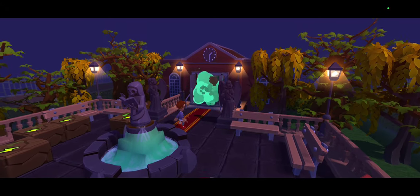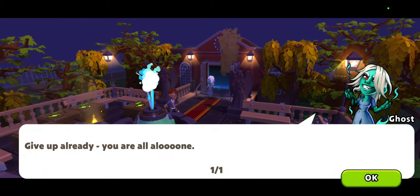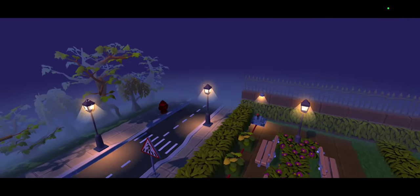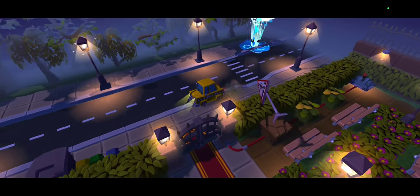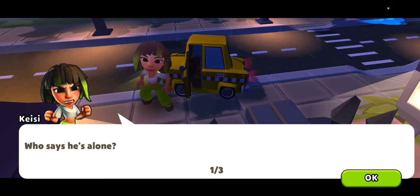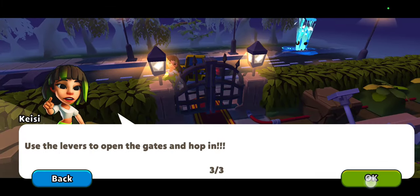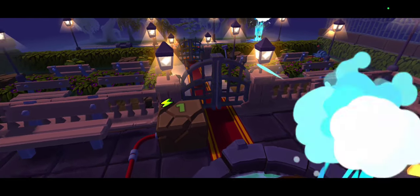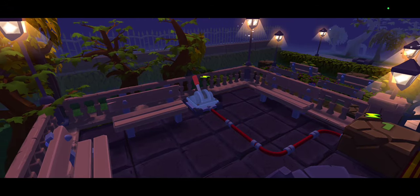Here we come out. Has the ghost broken the fountain and all? Well, looks like somebody has come for our rescue — it's Casey! You'll find out later who Casey is, but for now we need to get to her in the first place.